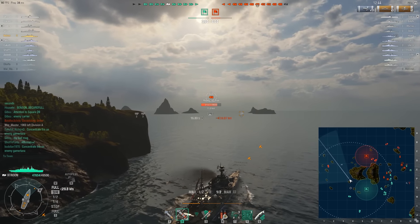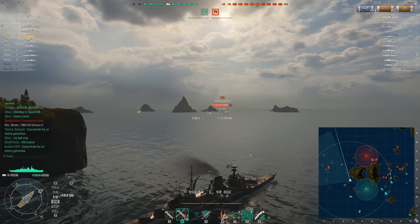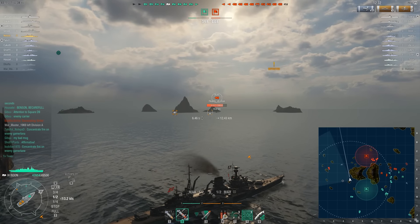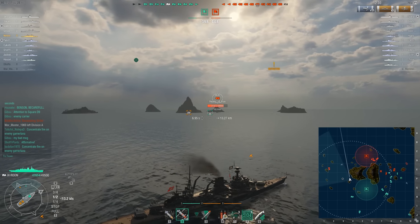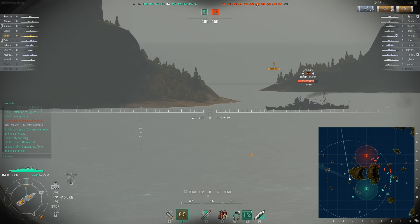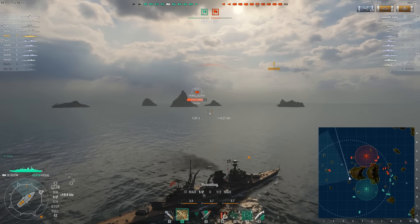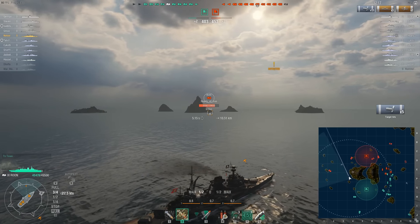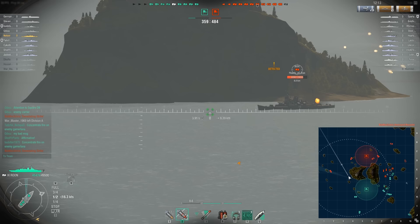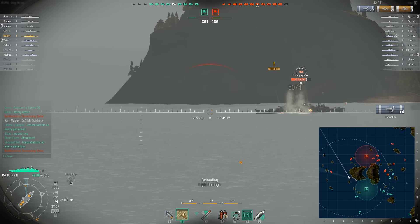The Ibuki decides to aggressively push forward - didn't expect him to do quite that. So what I decided: I expected a Pensacola right in front, I'm going to angle against the Pensacola and fire on the Ibuki. Another thing you can do to counter someone using this lead technique - you slow down whenever you see the flash of the enemy. Slowing and turning will cut so much speed off your ship that their lead is no longer relevant. You need to read the opponent and compensate for that.